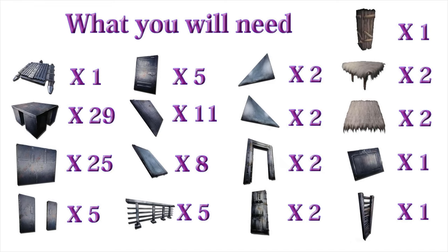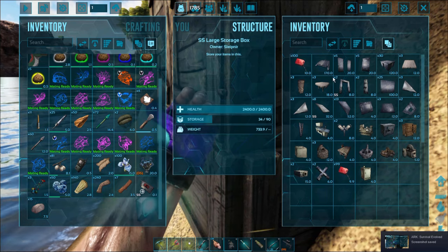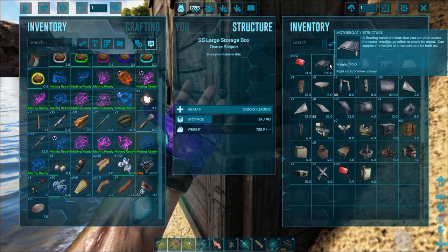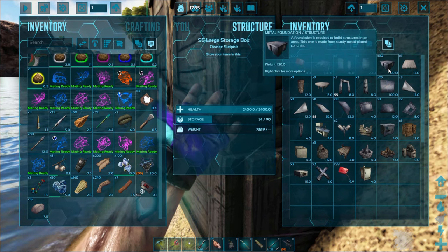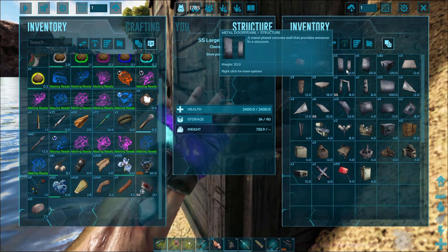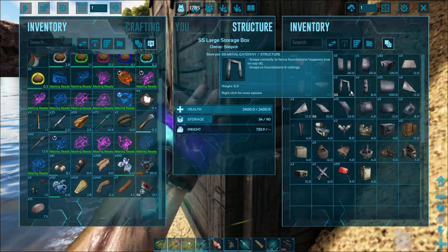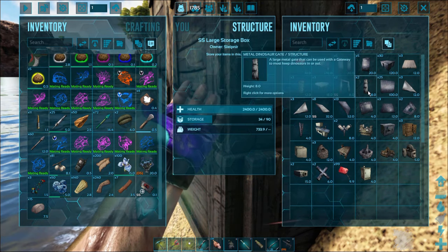Welcome to another how-to video. I'm going to show you how to make a motorboat taming raft that you can use for everything — it just takes care of all your needs. You can fit a lot of stuff on here. You're allowed 135 items on a motorboat, and I'm going to put 98 pieces down to make the raft.